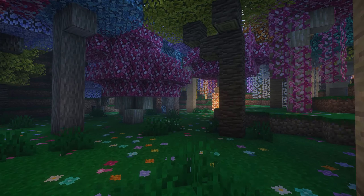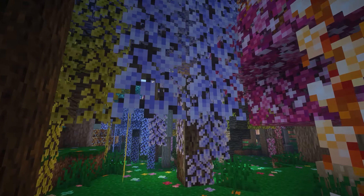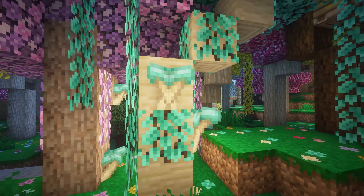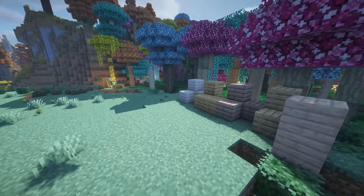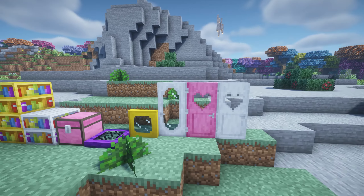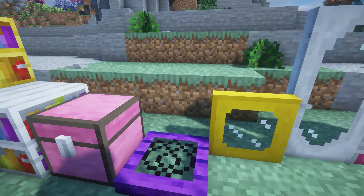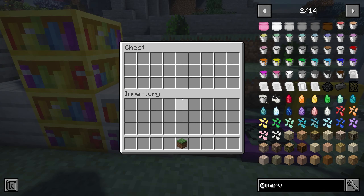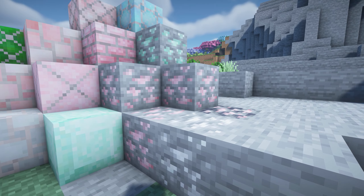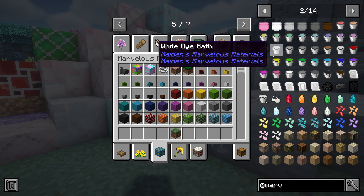This next Minecraft mod is called Maiden's Marvelous Materials. It's quite an old Minecraft mod, currently on 1.20.1 and 1.19.2. It's such a cute mod - it adds so many different building blocks. Look at this forest it adds, with all the different color trees and flowers. The planks from the trees come in fences, doors, and basically everything. You can also paint blocks in different colors - pink and white - and there are heart-shaped doors, glass doors, different color trapdoors. All items are available in all Minecraft dyes, including pink chests, bookcases, buttons, and planks. We also have crystal ores such as quartz and jade which you can turn into gorgeous blocks.